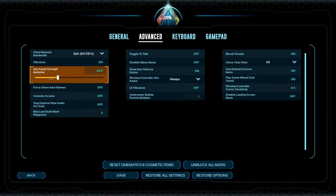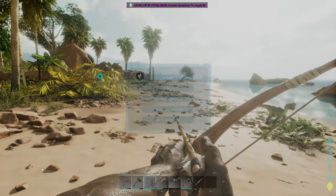You can turn it down — it goes all the way down to zero, so zero would be completely off. If you're using a controller, come over here and turn it off. Don't forget you have to hit Save, so after saving we go back.